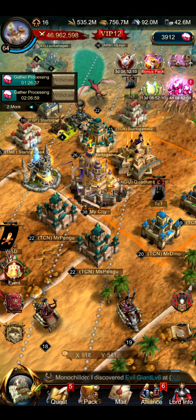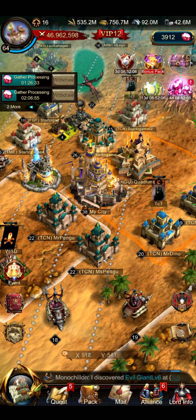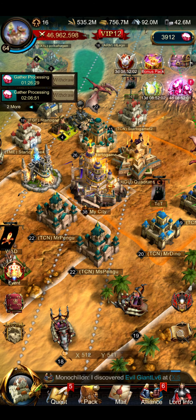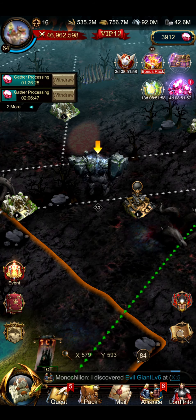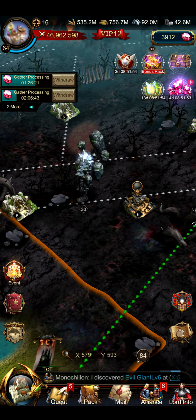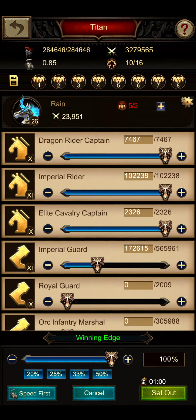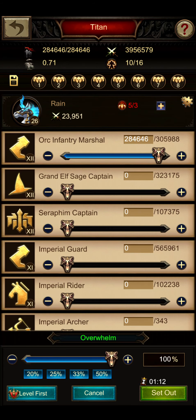Hello everybody, it's Lasel here with another video. Today I want to talk about a topic that can help you with speeding up and improving your event performance, specifically the troop adjustment window when we attack a target. Let's say we attack a target — for example a monster — and then we open up this window where we usually adjust our troops. Many players are using the level first setting.